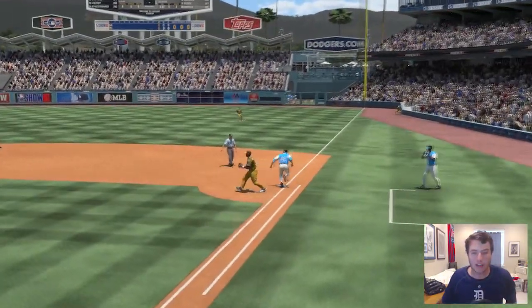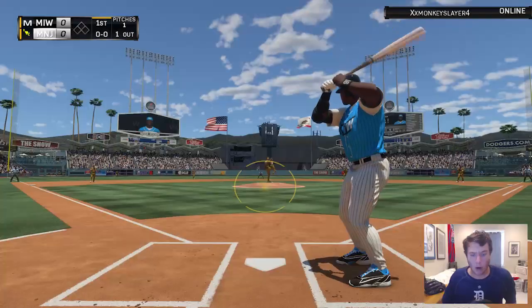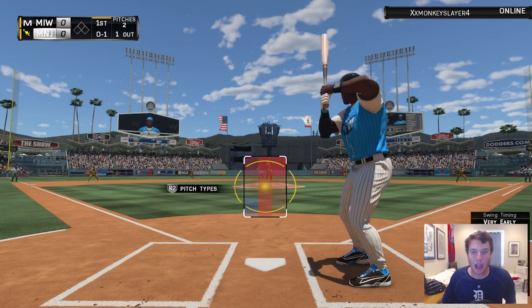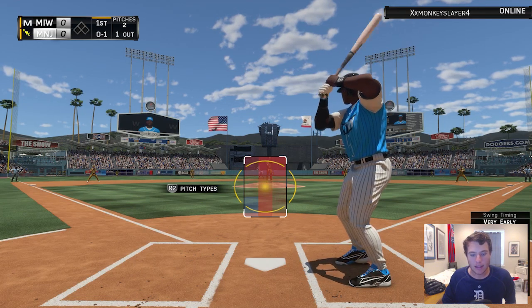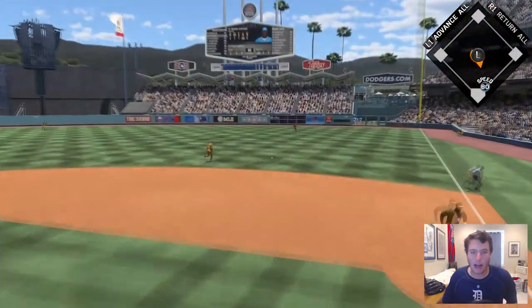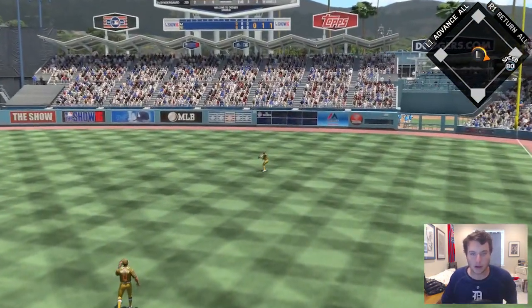We are going to hit the curveball right to the third baseman — not the start we want. One out in the inning, Reggie Stalker up to the plate. He had a huge game in the last game we did play, but let's see if we can put it together in this one as well. I do struggle against Cole Hamels for some reason.